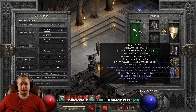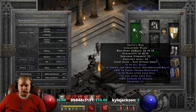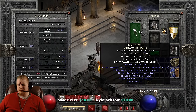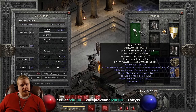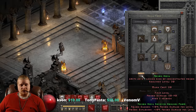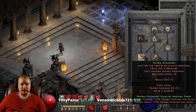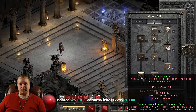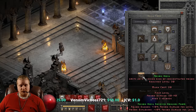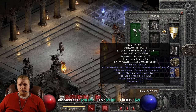We also have plus 12 to mana after each kill, which is a variable of 7 to 12, and plus 12 to life after each kill, also a variable of 7 to 12. The plus life after each kill is not really a big deal, but the plus mana after each kill is actually pretty huge. When you look at the mana cost on poison nova at 20 per cast, 12 mana back on every single monster's death is a lot, so a poison nova necromancer will get a lot of good use out of that.